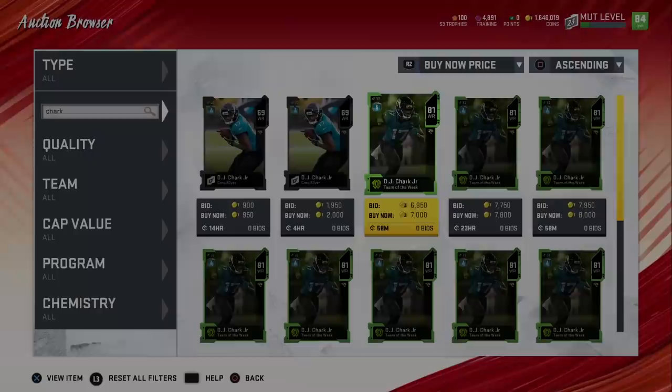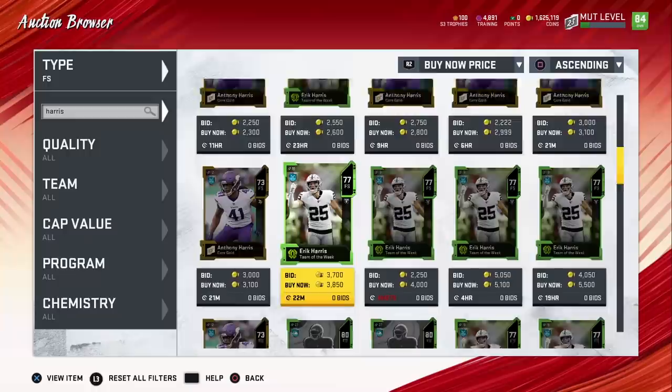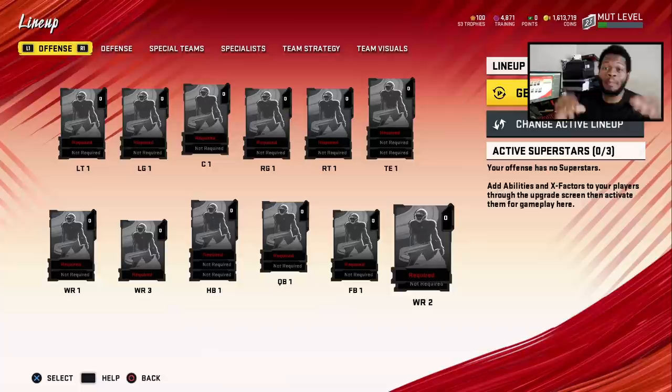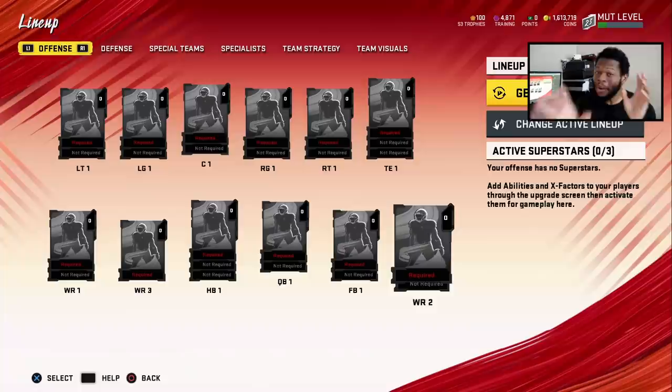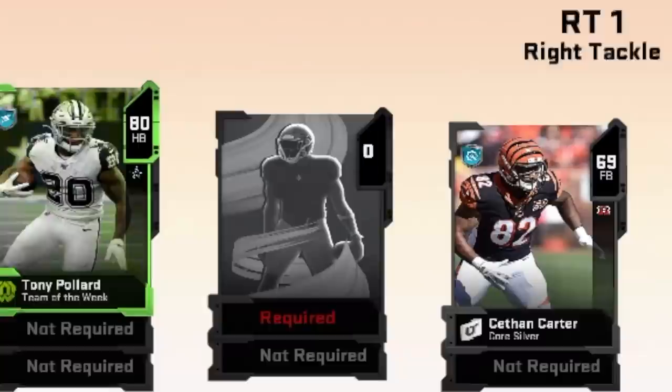I went on a spending spree paying attention to my coins, and pretty much all I went for is speed. That might not be what makes the budget squad elite this year, I don't know, but that's all I went for. On offense: speed at receiver, speed at running back. I picked up Pollard — he's a beast — and some other speedy receivers. On defense, same thing. I think I found a budget beast like my new Julius Peppers. I think his name is Montez or Marcus Sweat — he's 6'5, 80-something speed, should be a great user guy.